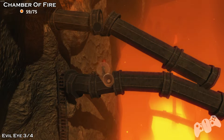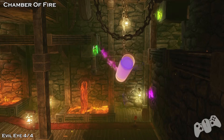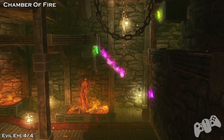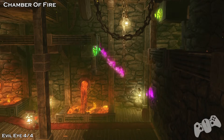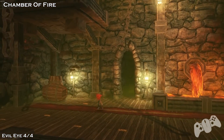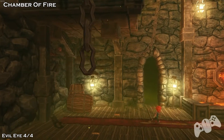Continue on with your story and you'll get here. Once you've dealt with all the trolls — we're going to call them that — this is where you'll be. Once you've defeated all the trolls, run where they came from. Go to the left, drop down, run right, kill the trolls, come back and you'll see the Evil Eye right there.